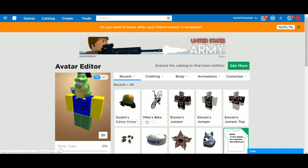Go to your avatar — this last item is Dustin's cap. So that's all the promo codes in the Stranger Things event! Please leave a like, subscribe to the channel, hope you guys enjoyed this video, and stay tuned for the next one. Bye!